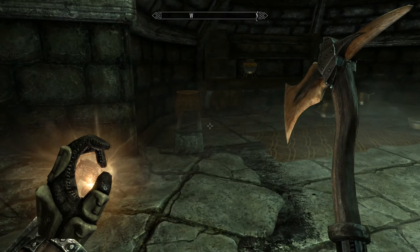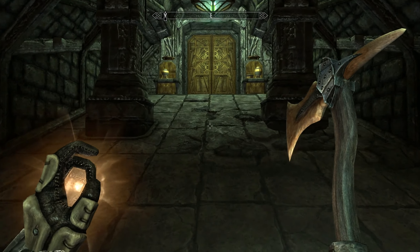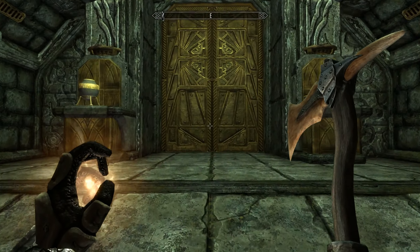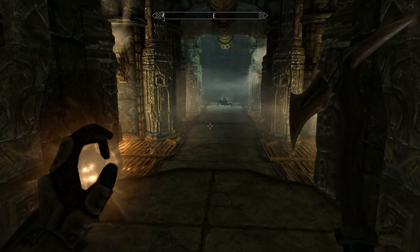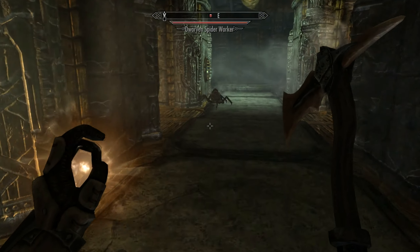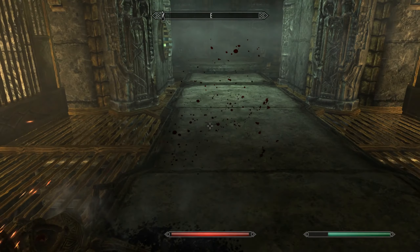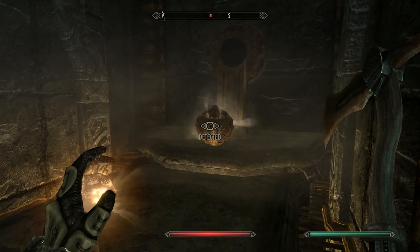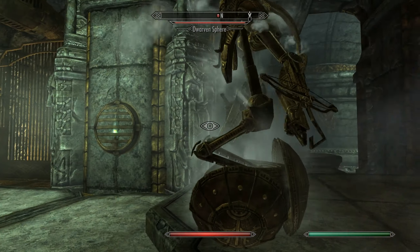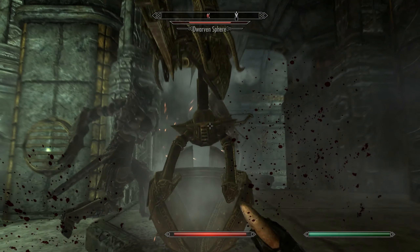We should probably work on our archery and sneak skills too while we're here. Indoors is a good place to do it. Gotta get those skills up — try to max as many skills as possible. I love that interception by Lydia. That was pro. Good job.